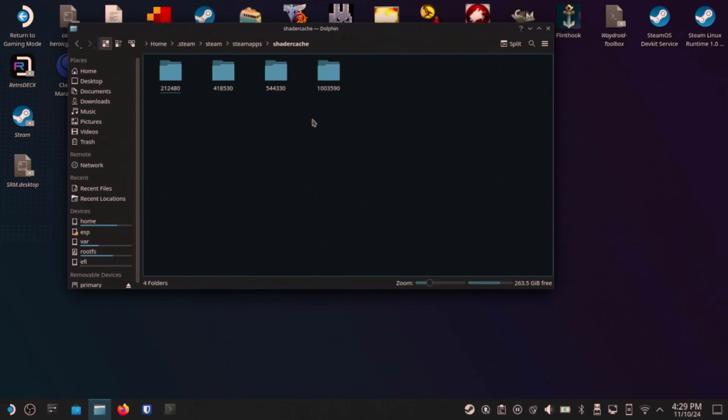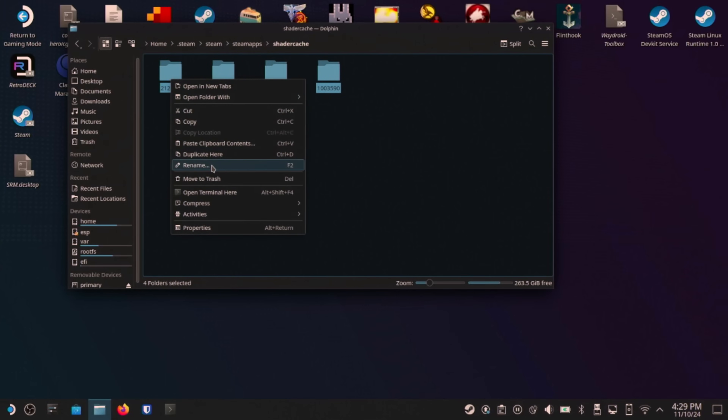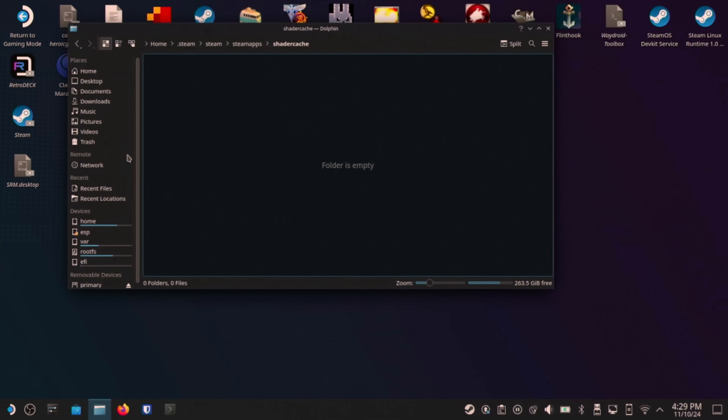You can safely delete all of these folders, and when you go to play a game again, the shaders will be downloaded as needed. Once you've deleted those files, go over to Trash and click the button to empty the trash.